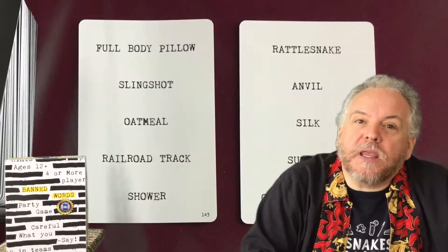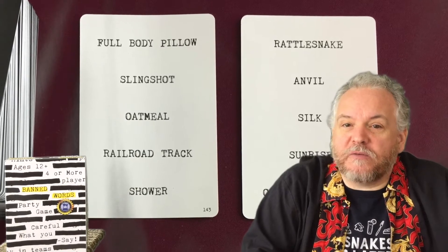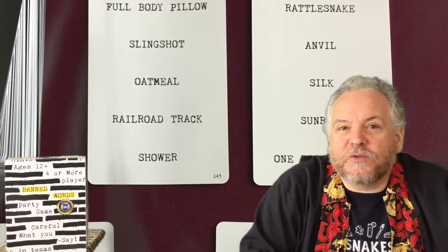...you hand your word card to whoever on the other side of the table is going to be giving the clues, and they will give their word card to one of you for guessing. Starting with the red team, each team will have two minutes for their chosen clue giver to get them to guess as many of the five target words as possible. At the end of the two minutes, they will score one point for each correctly guessed word.